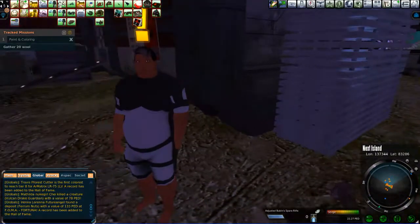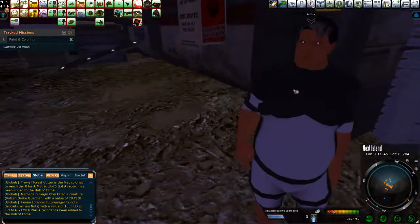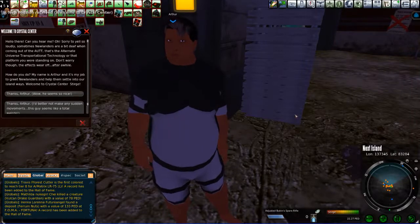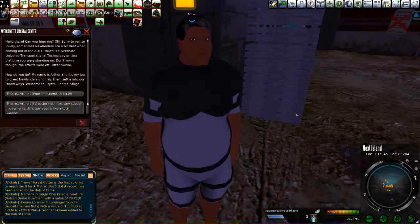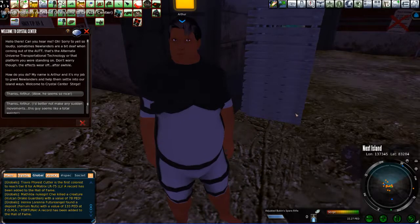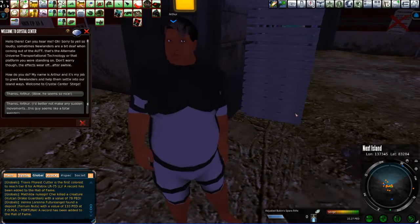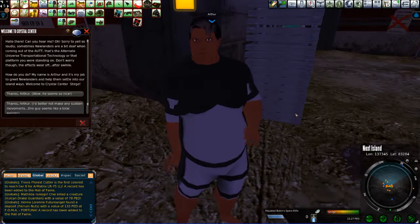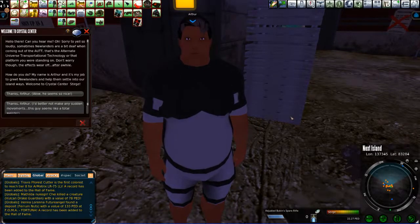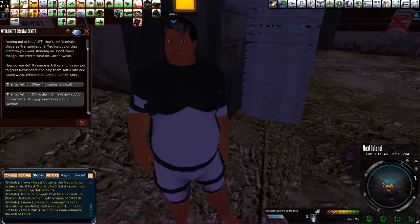Alright, let's get some missions here. This is Arthur. Hello there, can you hear me? Oh sorry, he yells so loudly. Sometimes new landers are a bit deaf when coming out of the AUTT. Oh yes — this is the time travel business. Don't worry though, the effects wear off after a while. How do you do? My name is Arthur, and it's my job to help new landers get settled in. Thanks, Arthur. He seems so nice.